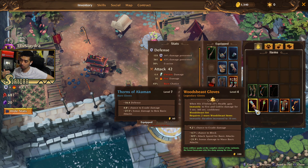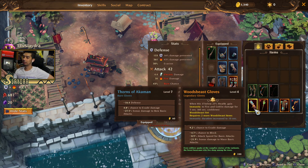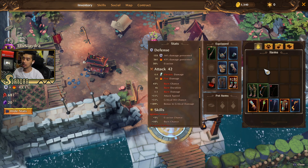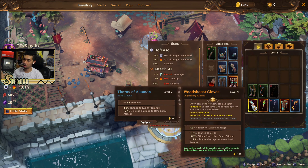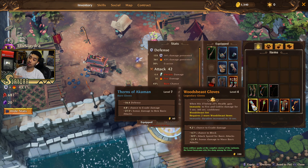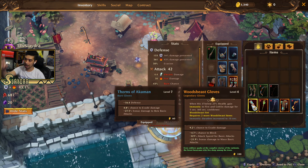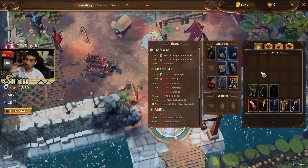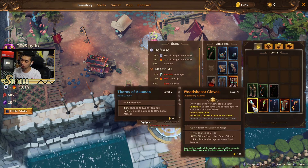We also have the wood beast gloves — if I equip these, when hit below 25% health, we gain immunity to fire and goblin damage for five seconds. How it works in terms of resistances: act one is fire, then the next act is like another element — poison, then electric damage. So those are the mechanics of how resistance works. It's not just like you max out all resistances — it's kind of difficult to do that. You basically try to put it into the area that you are currently in, or you'll have different gear pieces and use the armory where you can swap your entire equipment.